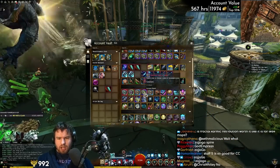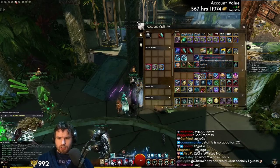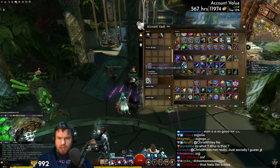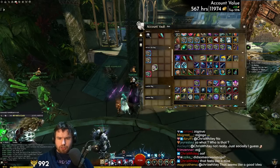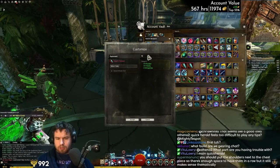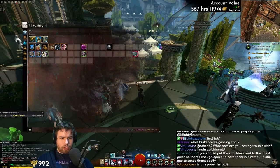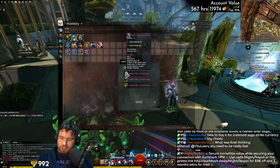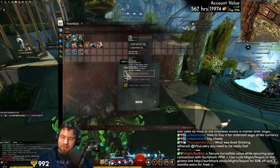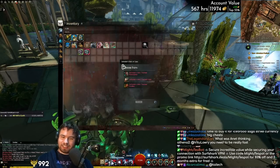I guess we might just convert all this armor over. We have boots, coat, shoulders, more boots, and helms - we're going to have to find a few more ascended pieces. We have a helm, boots, shoulders, the coat - so we're missing gloves and legs. Be careful when buying the right items here: it is very easy to buy the wrong item. Make sure that if you're a heavy character you're buying heavy, medium buying medium, light buying light. Watch out for that, it can catch you out.